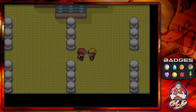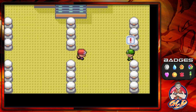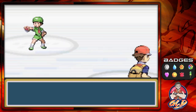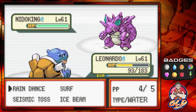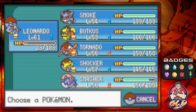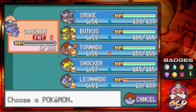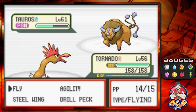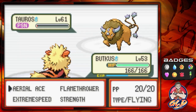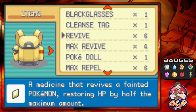This is gym battle number five I should say. We're getting to win it — if you've noticed, we do not earn experience points here. Coming out with a Tauros, Super Power doesn't work, body slam doesn't work, it gets poisoned. Let's Drill Peck and Flamethrower — just like that we've defeated this guy. Down to four Revives.